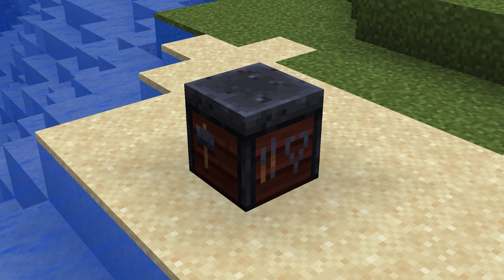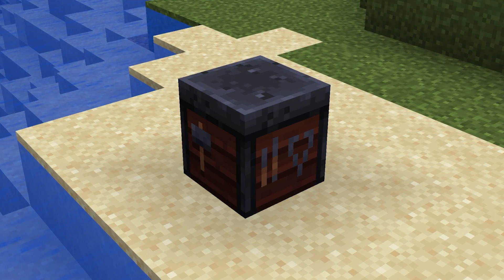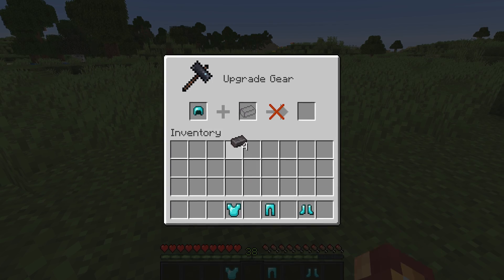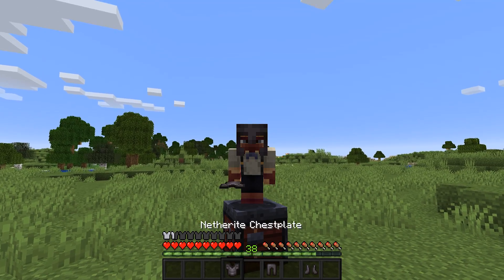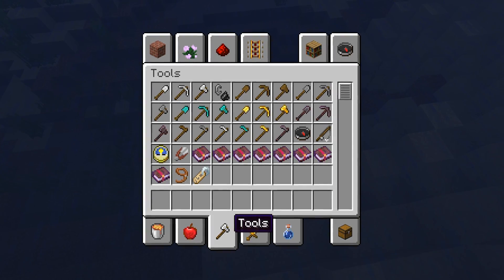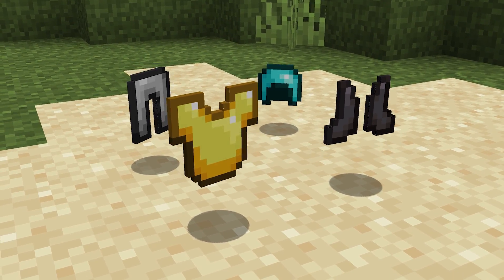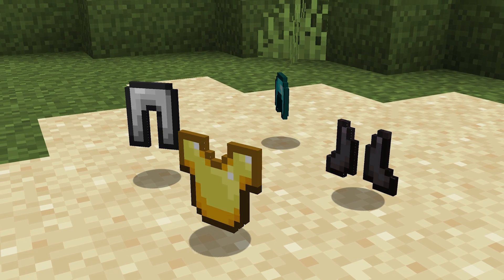In case you missed it, the smithing table was finally given functionality after the 1.14 and 1.15 updates, allowing players to create netherite gear by upgrading their diamond tools and armor with an ingot of netherite. This is a great functionality for the smithing table, but it could certainly be used for more — specifically combining existing ores together to produce unique combinations of tools, weapons, and armor for different playstyles.